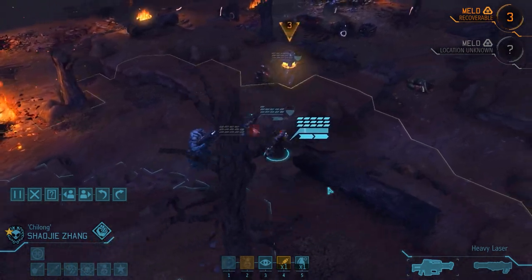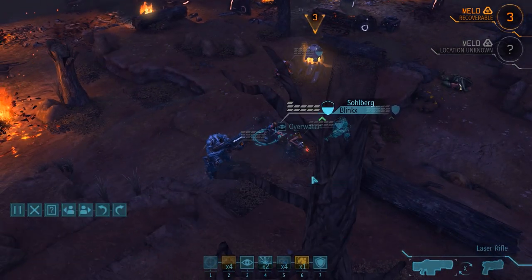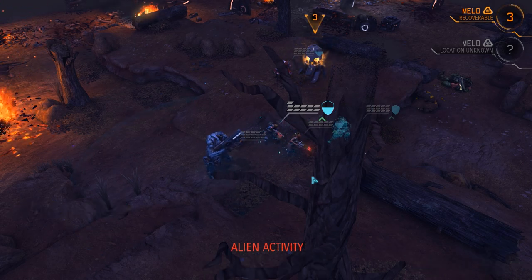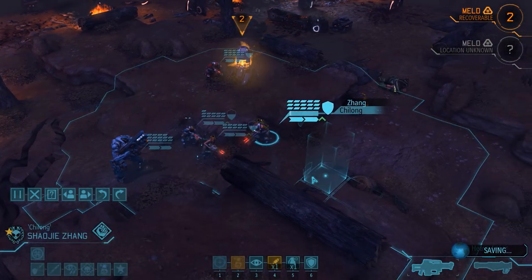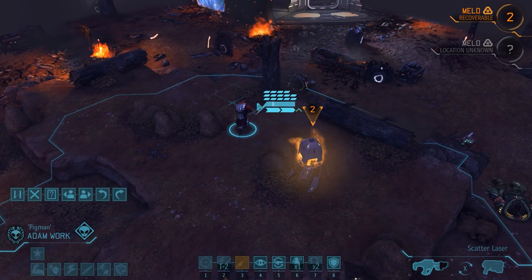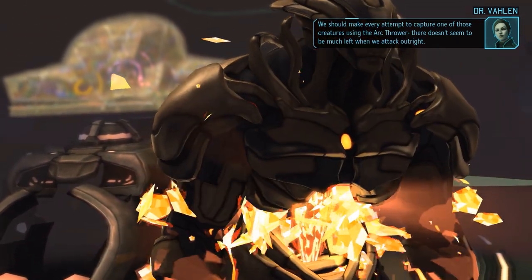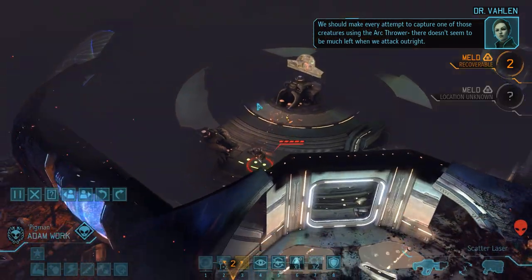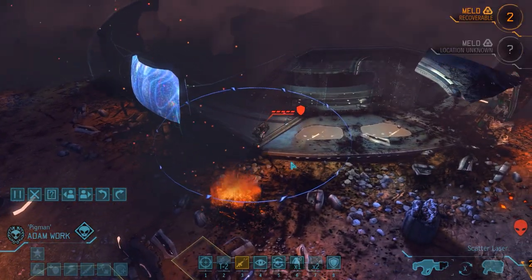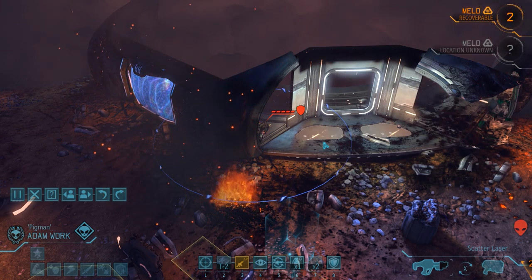Since we don't have any more enemies around, we dash with our two heavies to continue the turn and put Emilia on Overwatch to finish it. We hear that hovering noise again - pretty sure we have a cyberdisk floating around somewhere. As Adam gets closer to the ship, instead of the cyberdisk, he spots the outsider - and we're immediately reminded of our quest to stun and capture one.